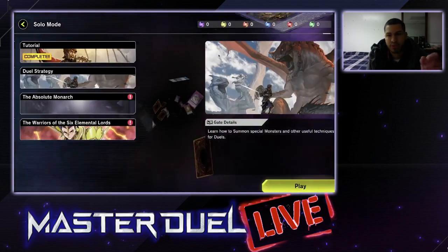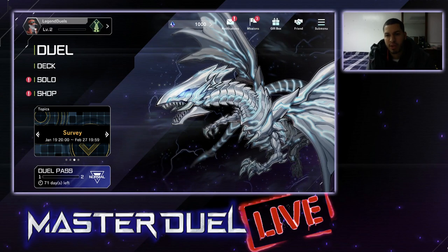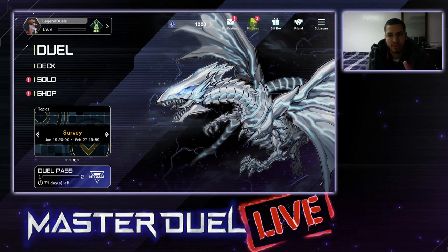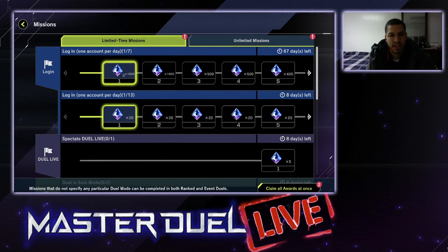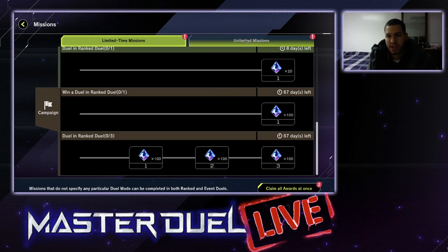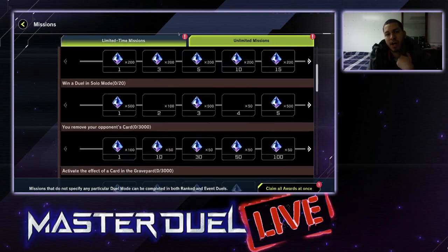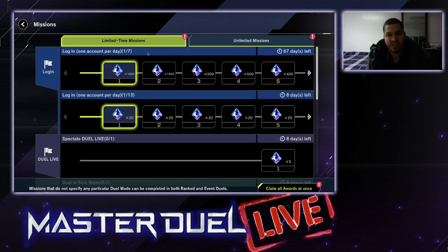After that, go back to the main menu, go to Missions, and collect whatever gems you have acquired. Missions is how you acquire gems very quickly. I already collected 1,200 in here, and in Unlimited Missions I collected about 500 gems, so altogether that's 1,570 gems right there. Once you go through the solo missions, you'll gain 2,400 plus additional gems. Go through Rank Duels, go through solo mode, and you'll just be unlocking gems little by little.